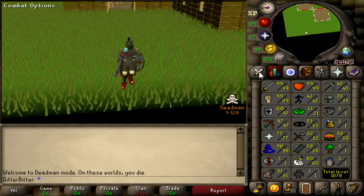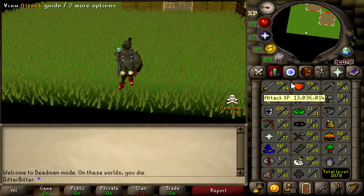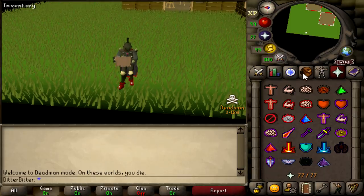Day 5 of the Deadman mode tournament and we are 122 combat. We've trained 99 Attack, 99 Strength, and 77 Prayer since the last video. We have the Arcane Prayer Skull and the Dexterous Prayer Skull which is going to unlock Augury and Rigour for us.